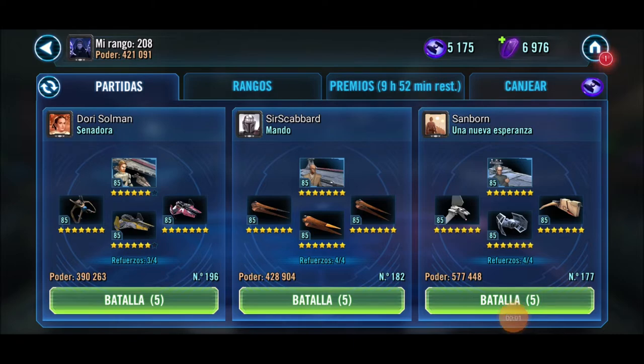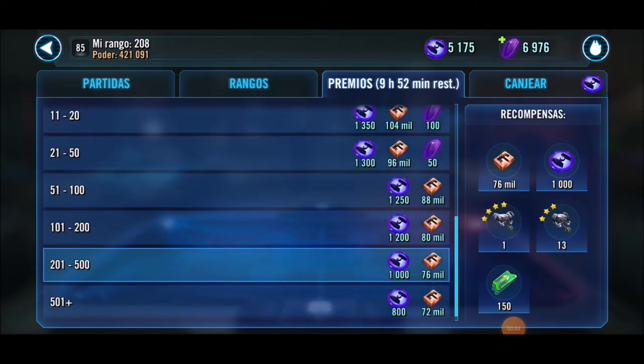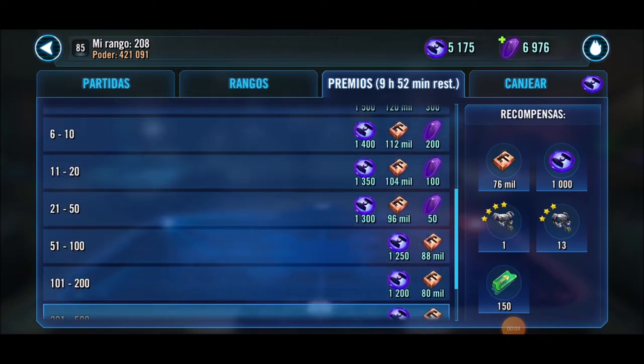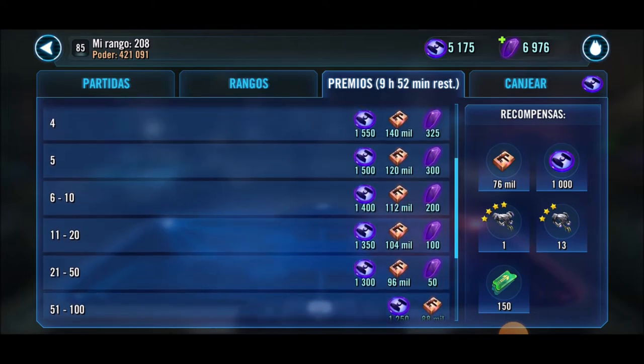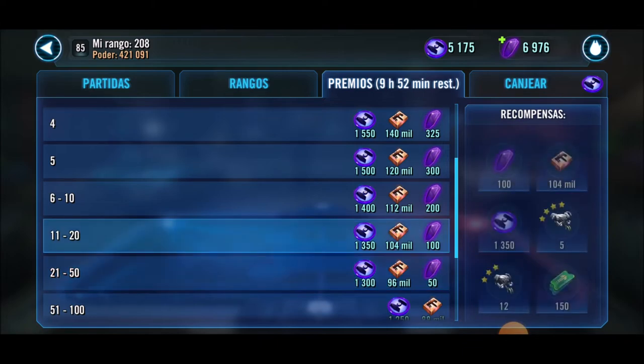Method number five: Fleet arena. Now we start with methods that may not be as consistently daily. By fighting in the grand fleet arena with ships, if we rank among the top 50 we get a daily reward that includes crystals. If we fall below the top 50, we receive no crystals — so it depends on whether you're consistently in the top 50.